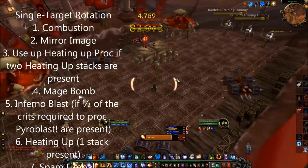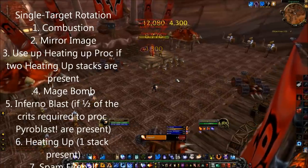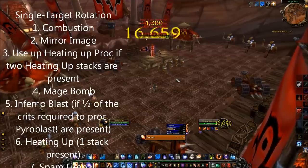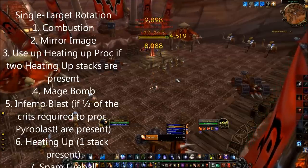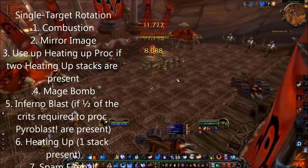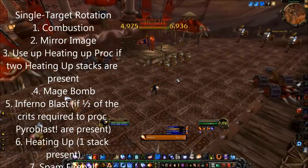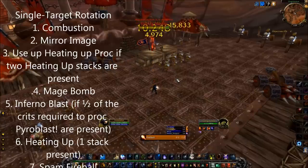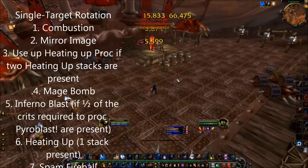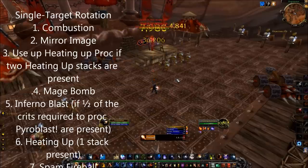TL;DR version of the priority system: if the conditions are right, always use Combustion first. If you have two stacks of the instant pyroblast, use one of them. Then refresh your mage bomb whichever one you're using. Next use Infernal Blast if you have a crit present since it guarantees a crit. After that use up any remaining pyroblast procs and then spam Fireball as a filler. Remember to maintain high uptime on your bombs because they each apply Pyromaniac, which increases the damage of Fireball, Pyroblast, Infernal Blast, and Frostfire Bolt all by 10%. If you choose the fire spec, Infernal Blast replaces Fire Blast and is a guaranteed crit.